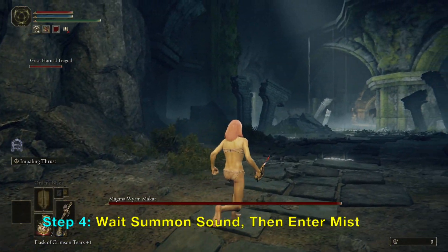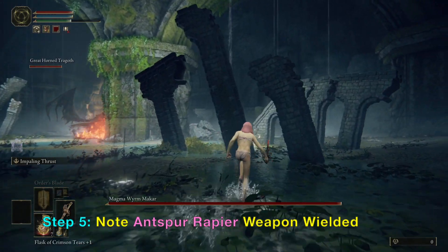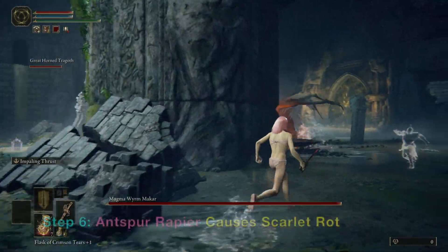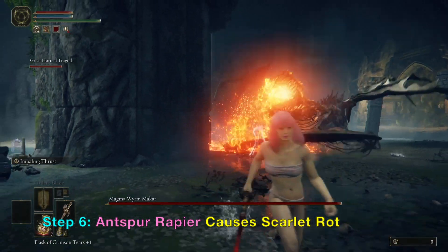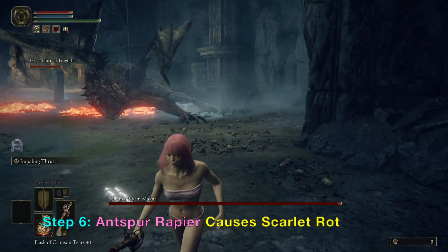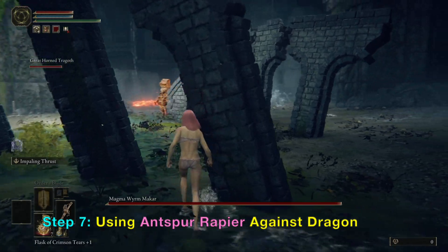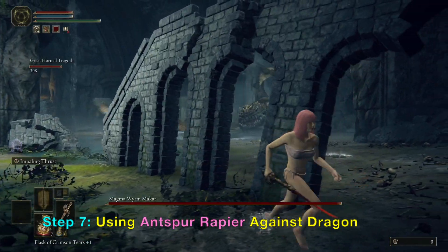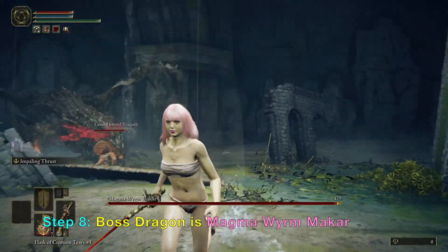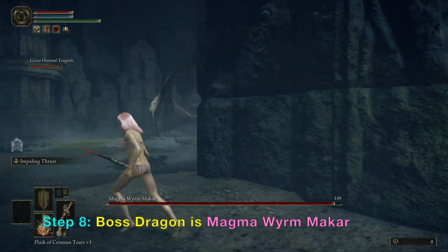I am using the Anspear Rapier — it has scarlet rot effects. I suggest you look at my channel on how to get this scarlet rot weapon, it is overpowered. I also have a scarlet rot spirit ash summon called the Rotten Stray, which you can summon during the fight.